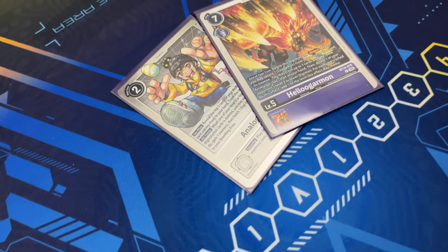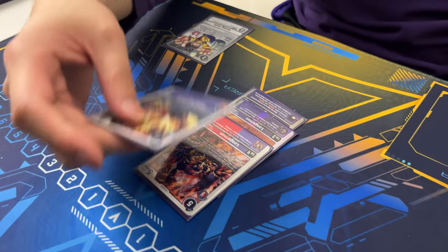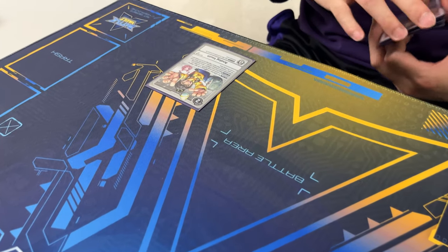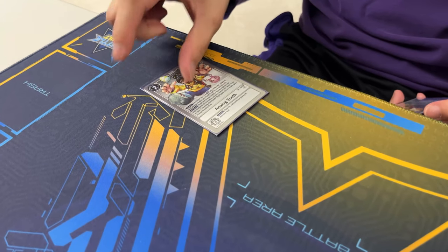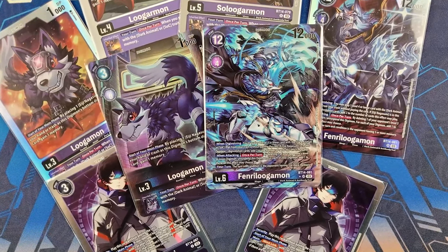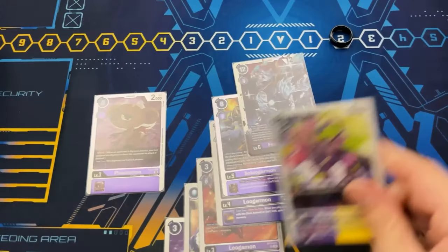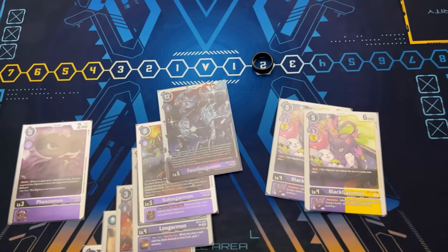The early and mid combo still consists of trying to get into your Helllugurmon, with Analog setup so you can always maintain momentum — deleting things, drawing cards, trashing cards, grabbing Lugurmon back from the trash. And the final OTK combo still mainly is trying to build into Fenrulugurmon, set up a lot of Dark Animals and SoCs in your trash so that you can play them back, go wide in alliance, and finish the game off.